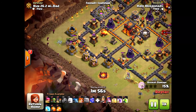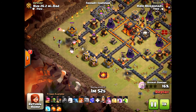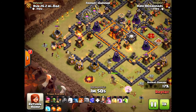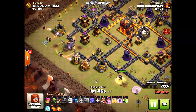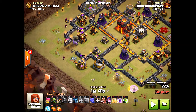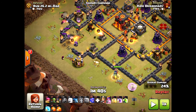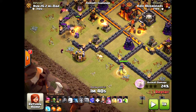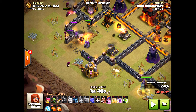I drop the golem to create the funnel, then drop the valkyrie and barbarian king. I bring in more wall breakers to break into the first core. As soon as my queen is about to enter, I'm going to drop the rest of my bowlers for the main brunt of the attack. I'm letting my wizards do their thing first — I have plenty of time.